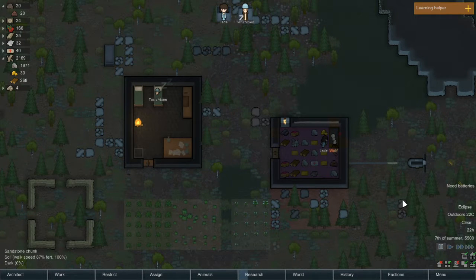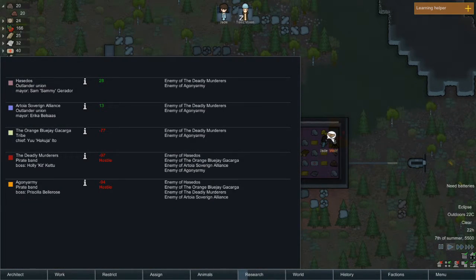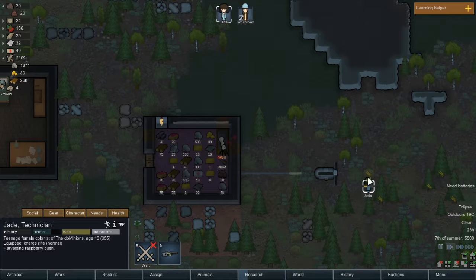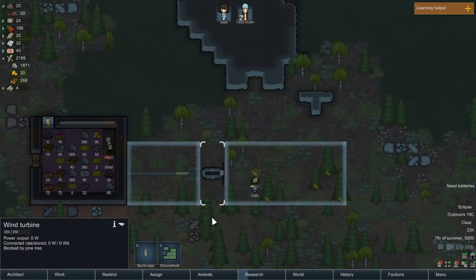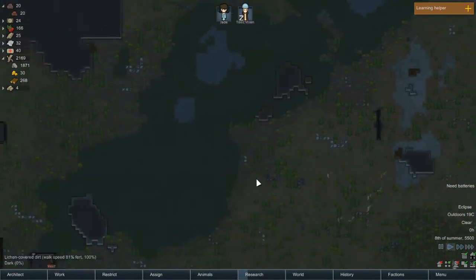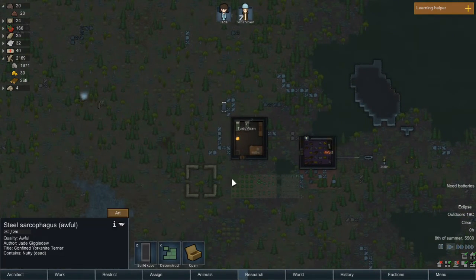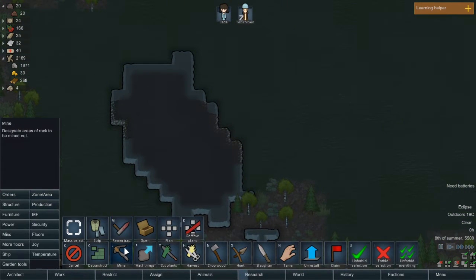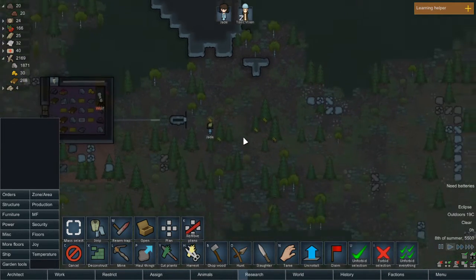Welcome back everybody to RimWorld and the town of the Dominion. I just want to double check our faction name because I have a feeling I may be getting it wrong. Jade is clearing out the way for our windmill to start working. We may have run out of steel — constructing this out of steel may not have been the best idea — but we do have some in the mountain here so we might as well just start getting that out.